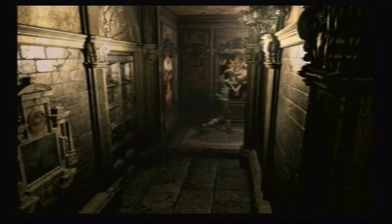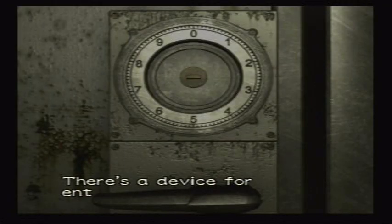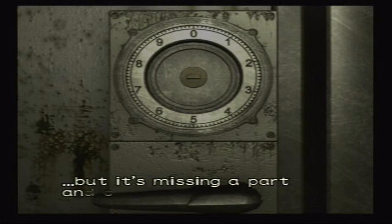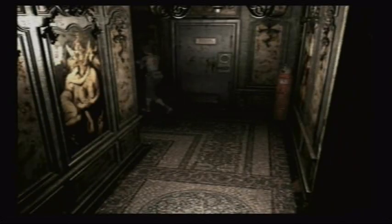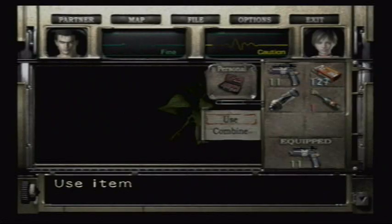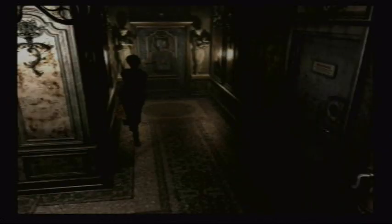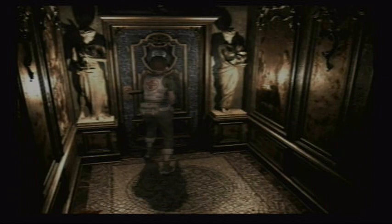Here's a door. There's a device for entering a combination, but it's missing a part and can't be used. Good thing there's a green area right here. We'll be getting that part later — that little dial thing — but we don't have it right now.